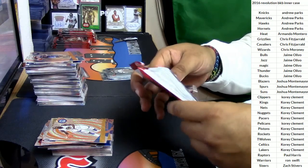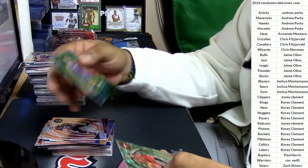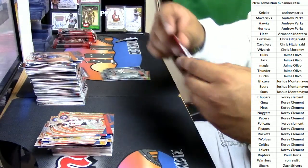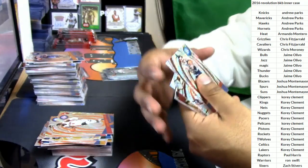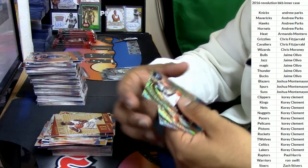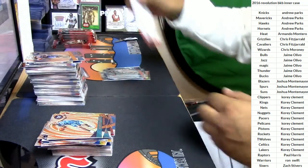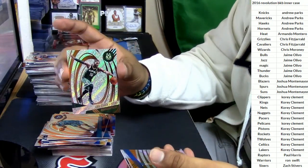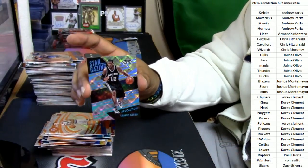Mike Conley for the Grizzlies, Stefan Zimmerman for the Magic, Eric Gordon for the Rockets, Nerlens Noel for the Sixers, Andre Drummond for the Pistons. Steven Adams for the Thunder, Isaiah Whitehead for the Nets, Hassan Whiteside for the Miami Heat, Michael Kidd-Gilchrist for the Hornets, Nicholas Batum for the Hornets. Greg Monroe for the Bucks, Marshall Plumlee for the Knicks. Here we got a numbered card — LaMarcus Aldridge for the Spurs, numbered to 100 — Stargazer. Very nice.